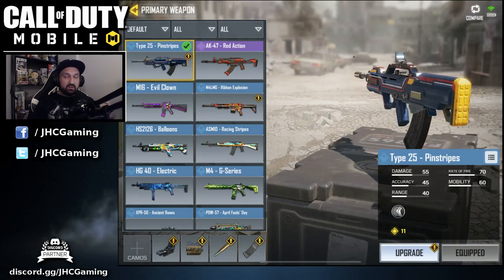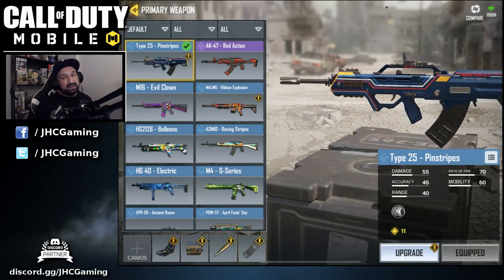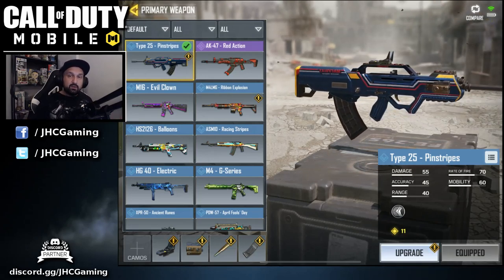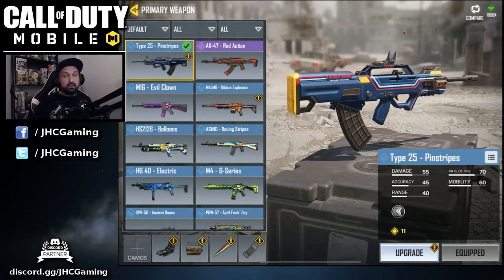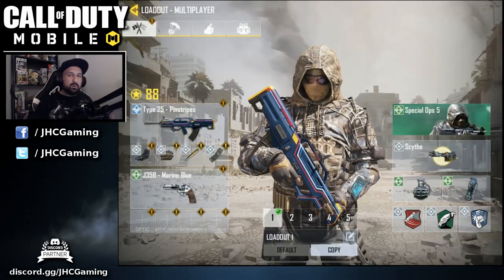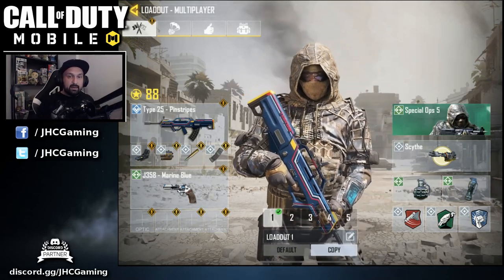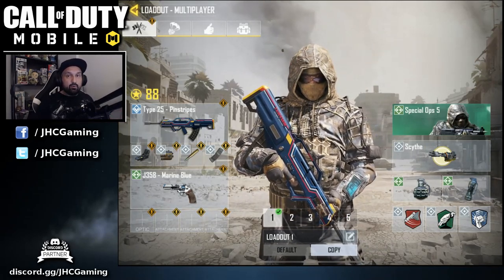FMJ I use on almost all my weapons — you can shoot through walls and deal extra damage. For the laser sight, you can put pretty much anything, but if I'm going to fire from the hip a lot I really like that one. I'll go with the Scavenger perk — it's not called Vulture — since it's my first game and I'm not sure about ammo consumption.